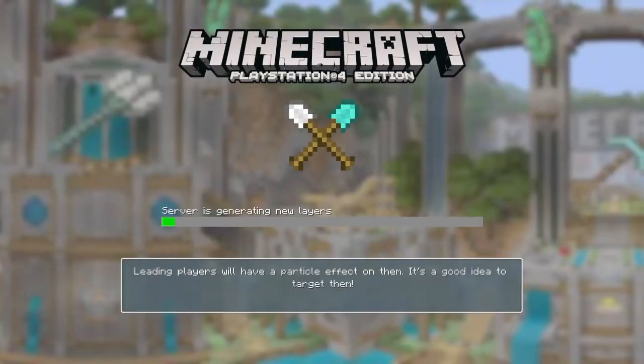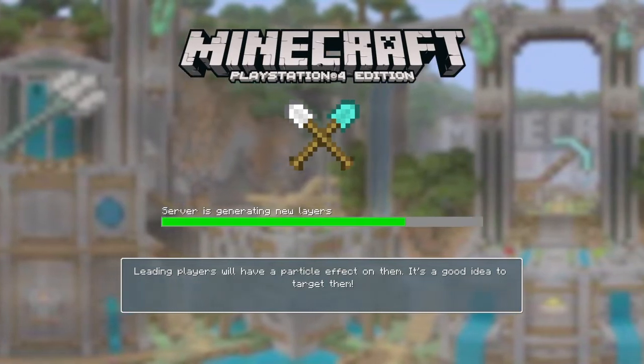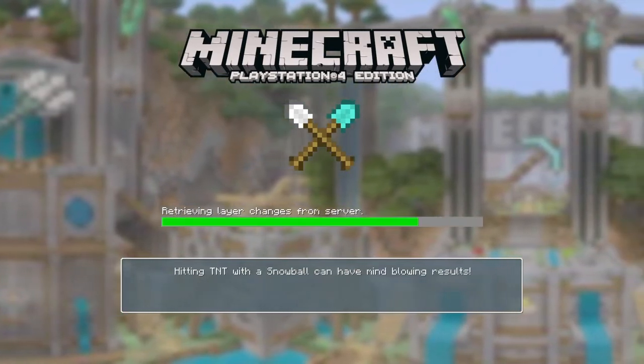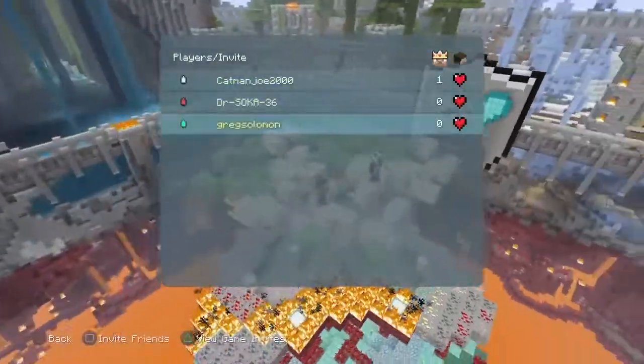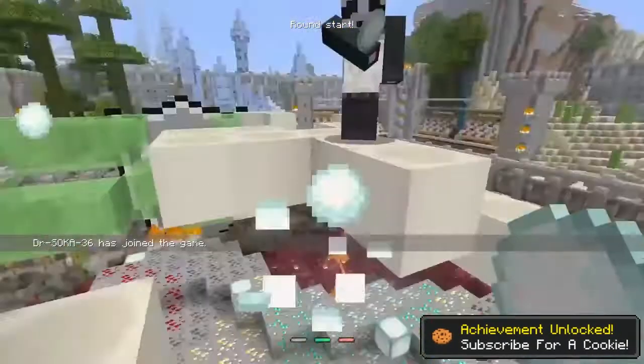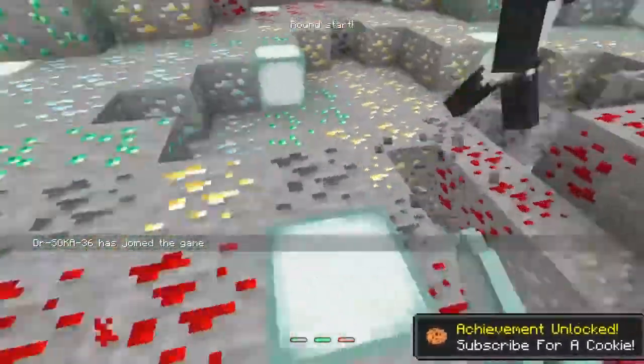It does say win a single round, but you could obviously keep doing this a few times if you need the achievement or trophy to pop up — it's up to Corner if he's willing to jump off the edge multiple times. As you can see somebody's going to join, but that is how to get the achievement slash trophy folks — that's how it all works.